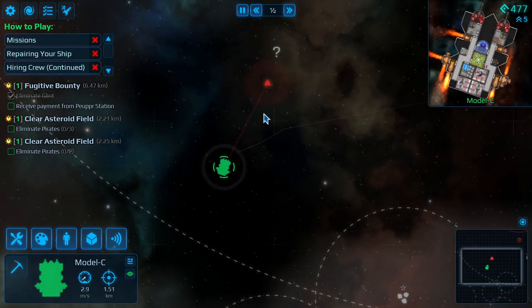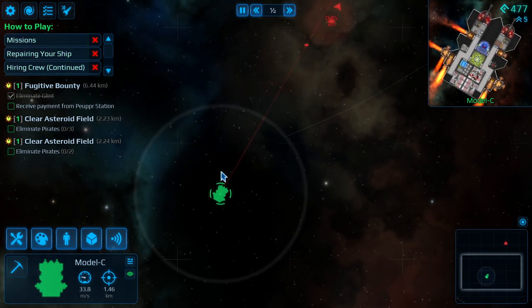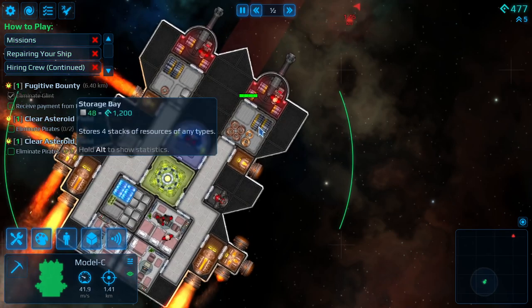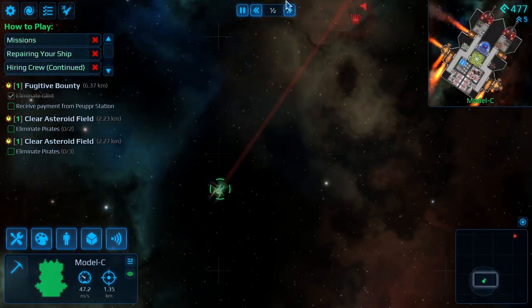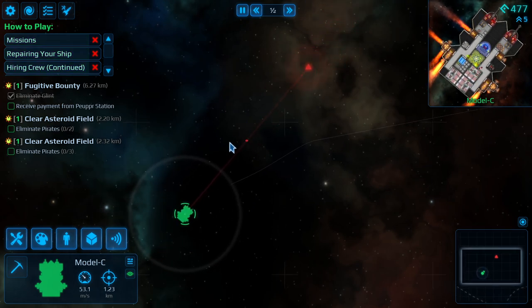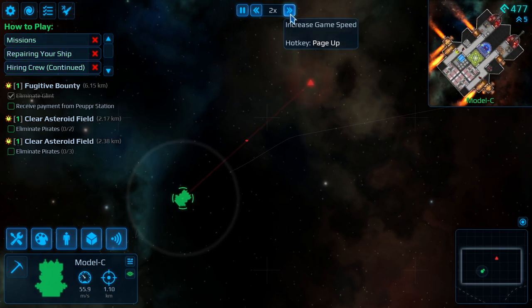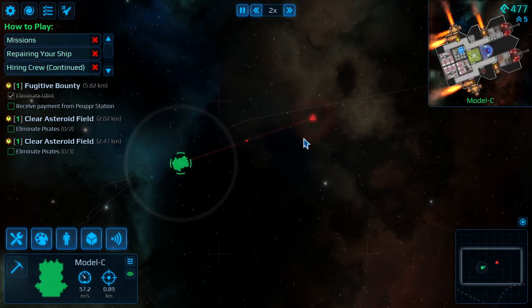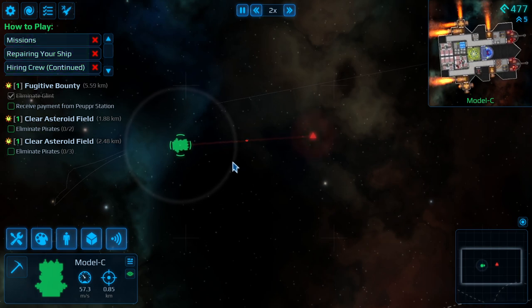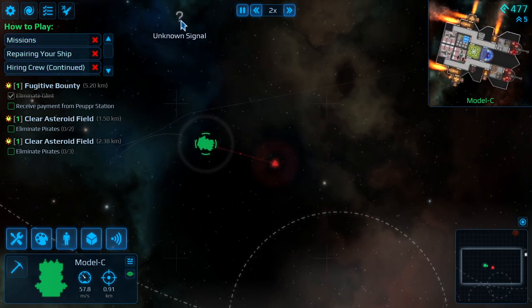Let's go capture this guy. We need to keep an eye on our ammo — you can see it right here. We need to make sure it's fully loaded before every battle. If you run out of ammo, you are SOL and it's going to be really hard to run away. We're not sure we can catch this guy — we're not that fast, and turning slows you down. Nope, he's going to be too fast.